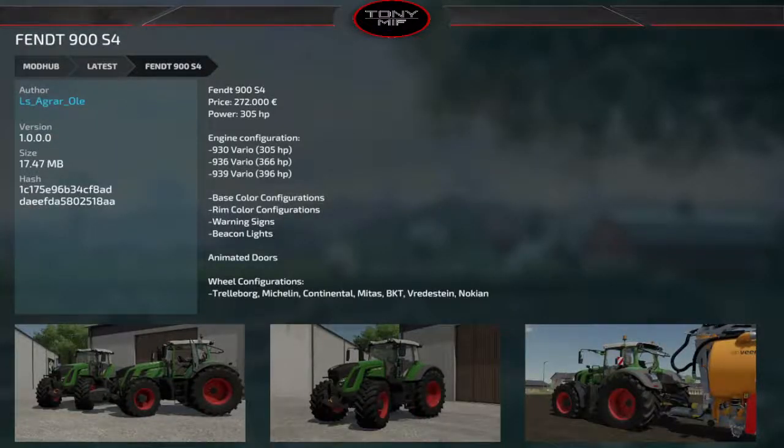Next, an older-gen Fendt 900 S4 at $272,000, starting at 305 horsepower with 366 and 396 horsepower options. It comes with base colors, rim colors, warning signs, beacon lights, and a bunch of wheel configurations. It's a different-looking Fendt, but a good-looking tractor with solid horsepower and not too expensive for what it is.